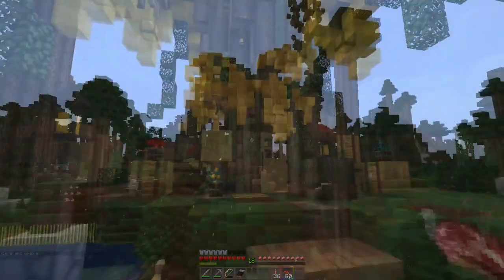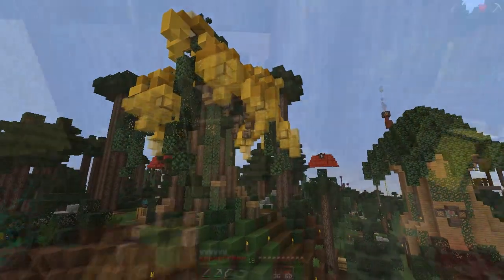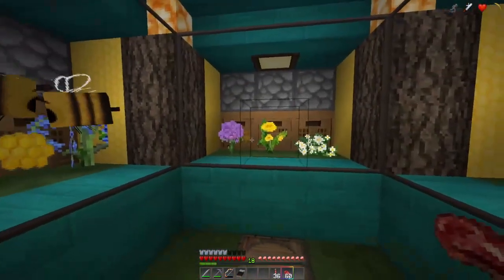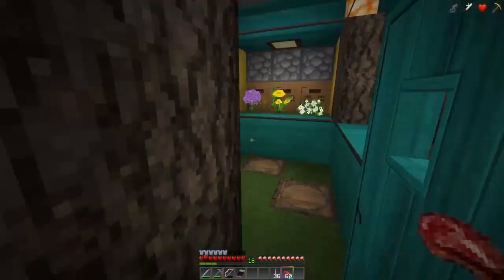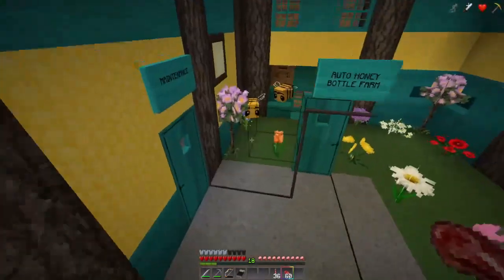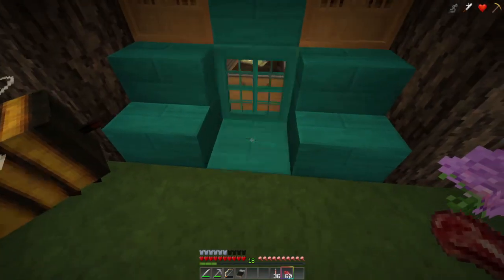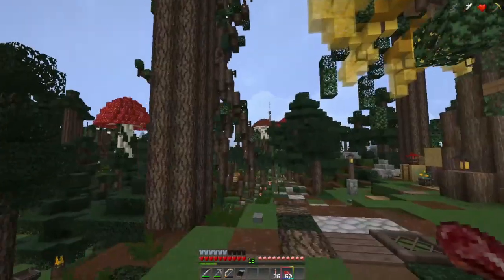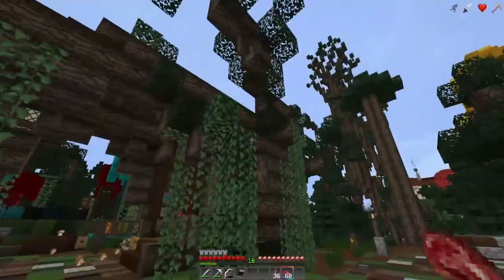Here we have the honey tree. I used oak wood instead of spruce to give it something a little different. I call it the honey tree because I wanted it to look like there were just globs of honey hanging from it. Going inside, there's a little setup, and you go down to a little entrance where I've got auto honeycombs working. Below that is a little storage area, and further down is the auto honey bottle collection — and yeah, it's working pretty well.